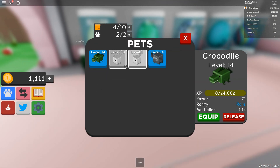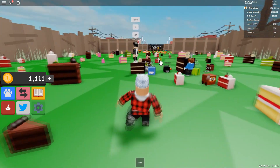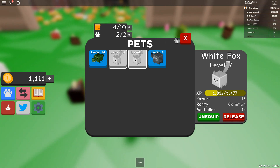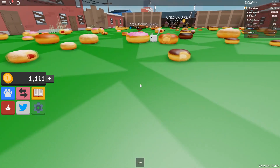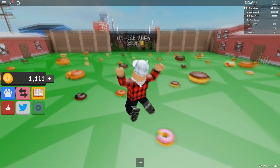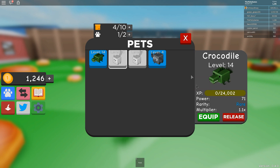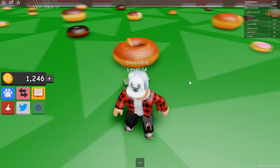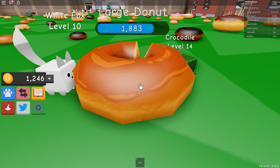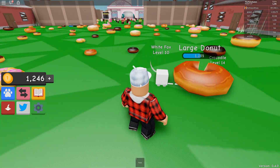Let's have a look at these stats on that. Power 71. When these guys finish that one over there, I'm going to get rid of the level 7 fox and replace it with the crocodile. They're almost done. It's going to take me a very long time to get into the next area. Now we can unequip that one and equip the crocodile. Let's get that donut right there and see how quick this is. Yeah, that's a lot quicker — we're getting about 200 to 300 right there. Yeah, it's going down really quick now.